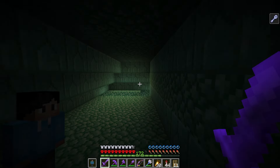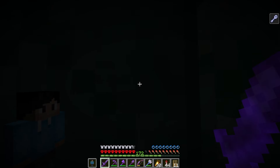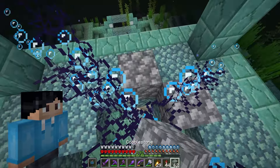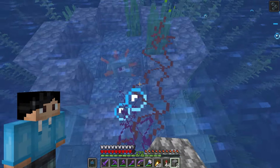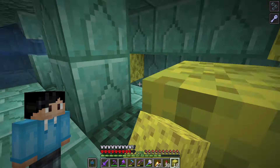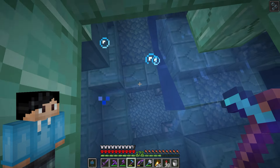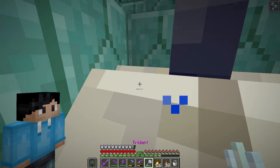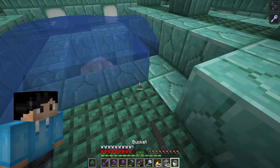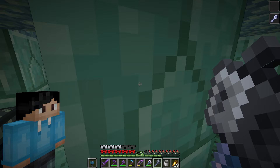Now that those two guardians are taken care of, we can move on to step two: preparing the elder guardian for its demise. I'm going to break the roof for an open landing space, build up some walls, and drain the top room to prevent the elder guardian from swimming around. Sponges already coming in handy — though I may have made a slight mistake by not closing off the hole on the bottom, because the elder guardian has swum away.